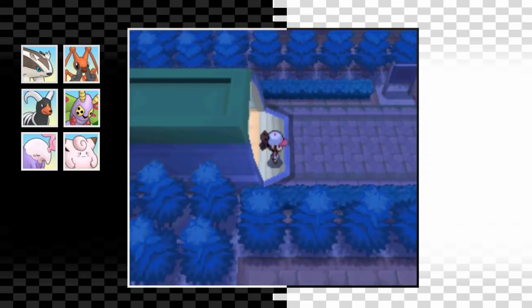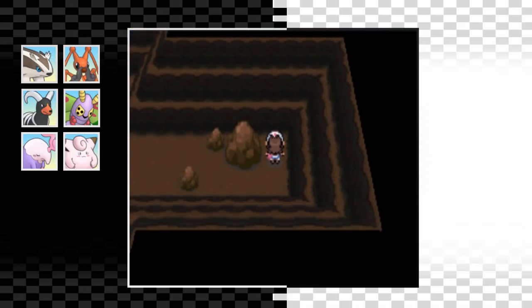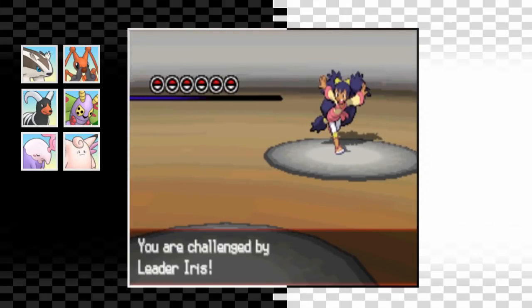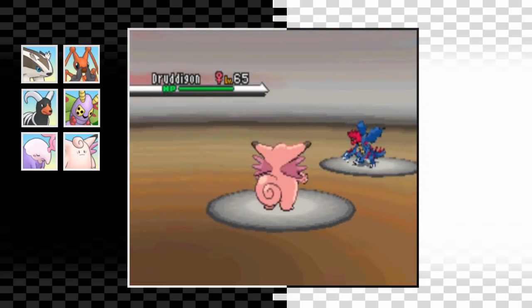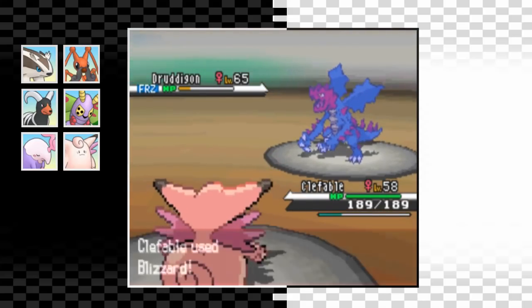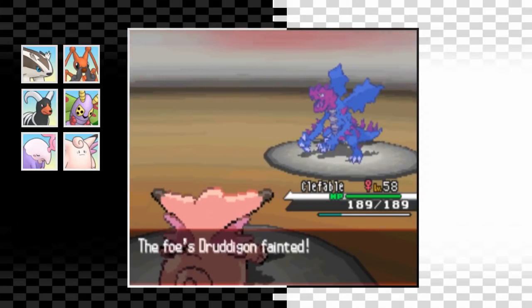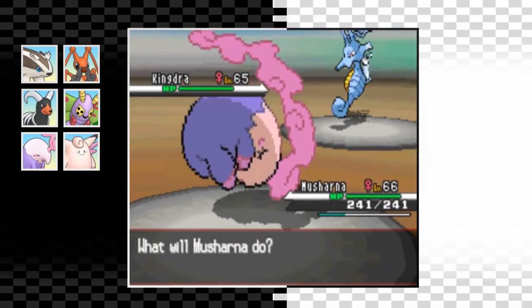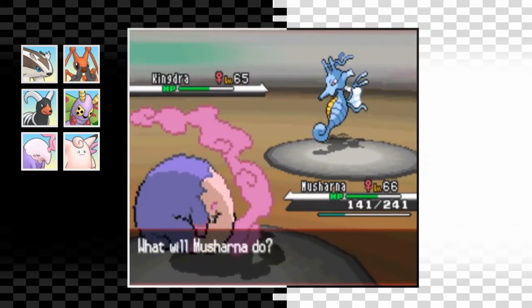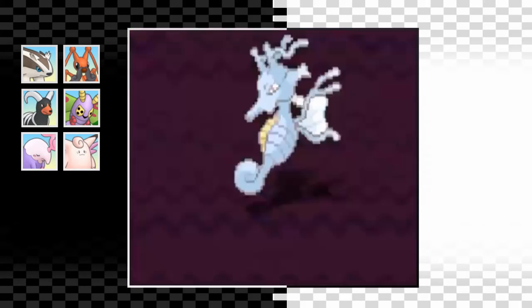We arrive in Opelucid City but there's something I need to do first - I pick up a Moon Stone in Twist Mountain and can finally evolve Clefairy. It's been lagging behind for quite a while, so I'm glad it can finally be useful. Clefable is pretty bulky and can learn some really good TMs, so it should be an asset to the team. With our fully evolved team we can take on the eighth and final gym leader Iris. She starts off with a Druddigon so I lead with Clefable - I've taught it Blizzard for this fight. We outspeed and Blizzard does a huge amount of damage, getting a critical hit and freeze at the same time. We don't miss the follow-up Blizzard so it's enough to finish it off. Kindra comes in and I swap to Musharna straight away - she goes for Draco Meteor but Musharna's a defensive beast and takes it no problem.